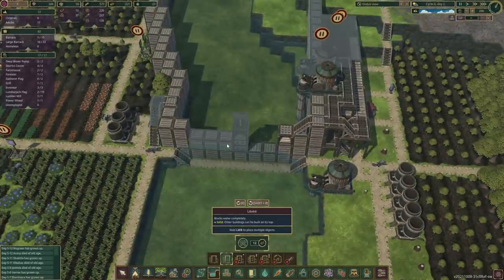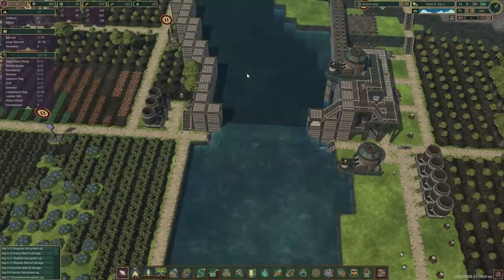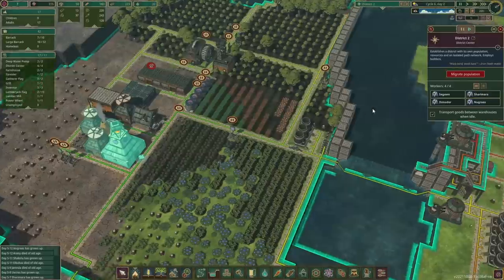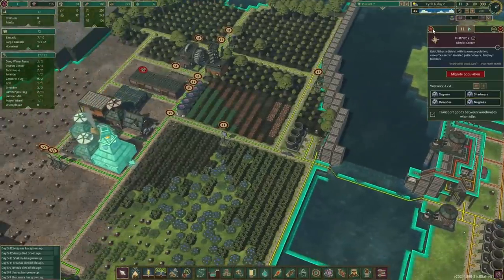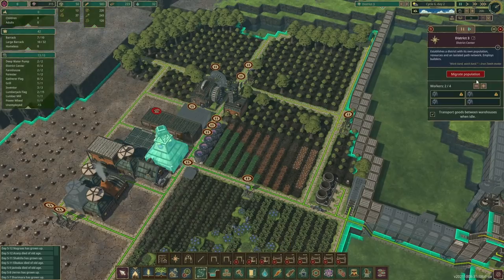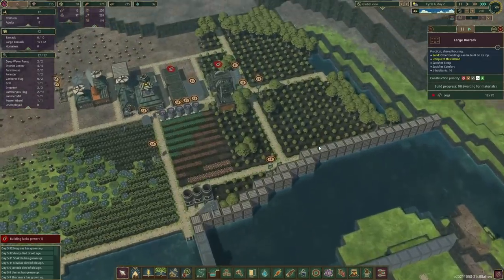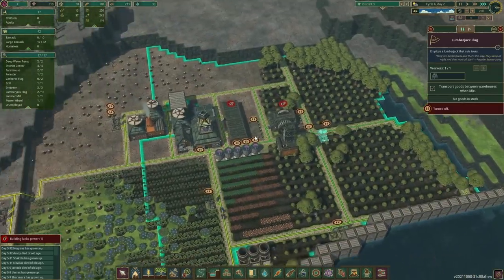This means we can start constructing this section. Up here, please. One more time. And I think now is probably a good time to put the district center back where it belongs. We need four builders. They are bringing logs over, so that is good. Any spare beavers? No.